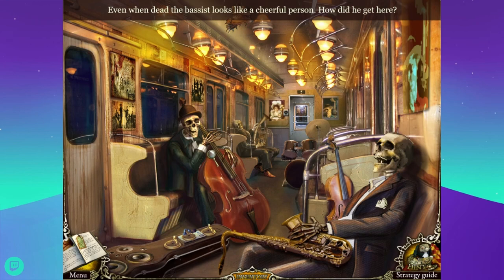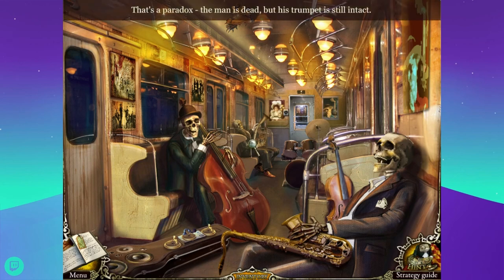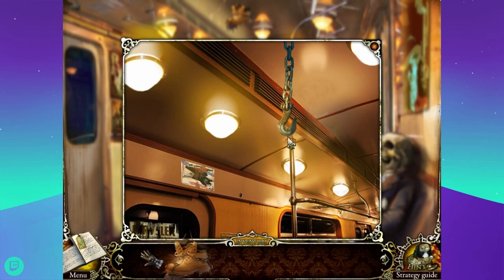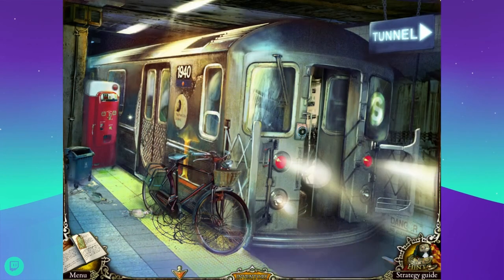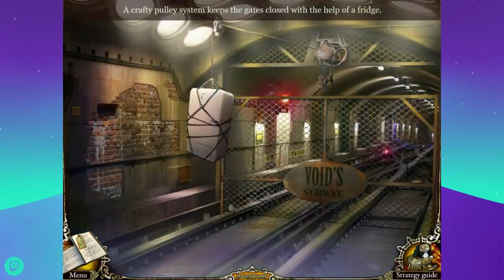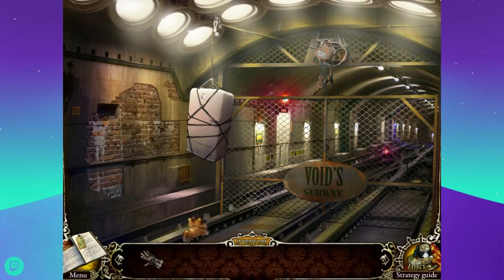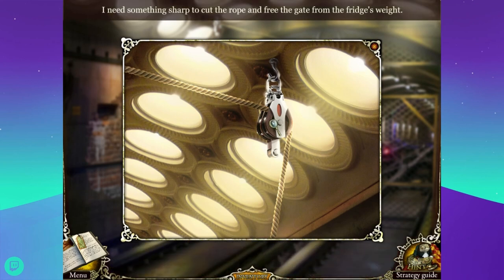Even when dead, the bassist looks like a cheerful person - how did he get here? I assume someone kidnapped him. That's a paradox - the man is dead but his trumpet is still intact. How is that a paradox? The trumpet's made out of metal. Oh okay. Wait, there's two doors - I can go through both doors now. And I found - oh, that's to climb up. I don't think those giant boots with treads are going to help me climb this. I need something sharp to cut the rope and free the gate from the fridge's weight. That's the exact opposite of what needs to happen.